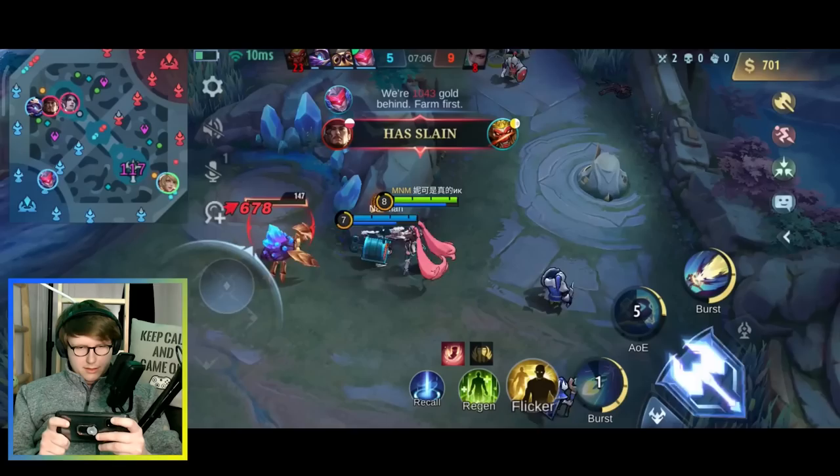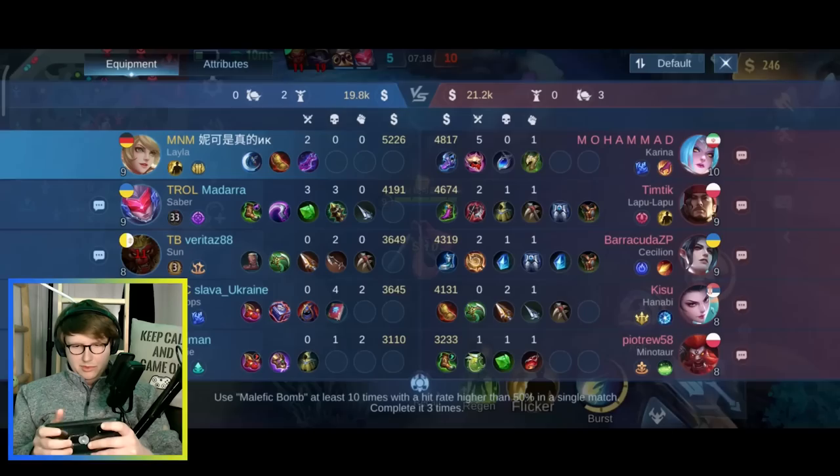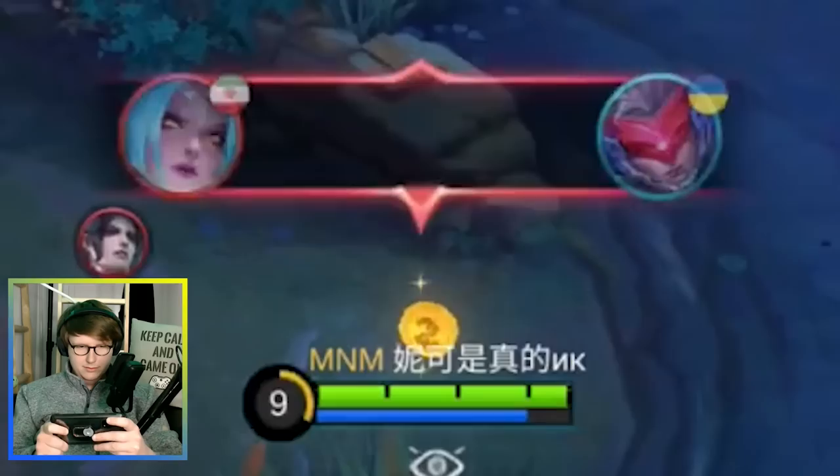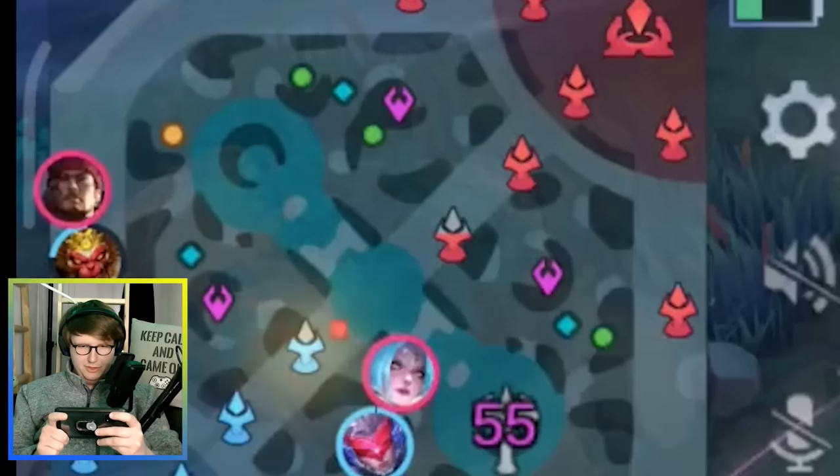I can't help you Diggy, but it's interesting — the Minotaur ignored me completely. We're behind in gold, it's not my fault. I'm doing my best to keep up with the farm because I'm the most-farmed enemy. Unstoppable — who's unstoppable? The Karina — she's also going for a tank build.